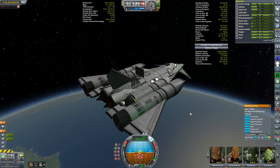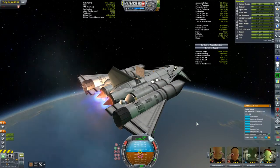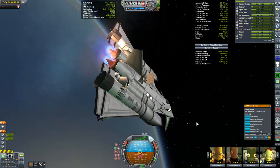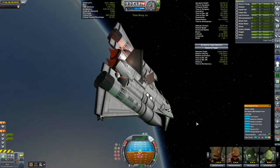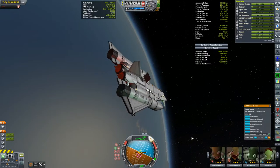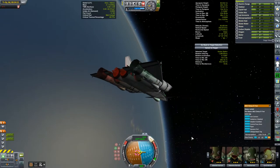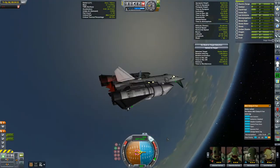Right now we need to finish off our circularization. And once that was done, I've got 180 meters per second of delta-V left in this vehicle. So despite the extra mass, that might have been one of my most efficient ascents ever. Pretty happy with that.